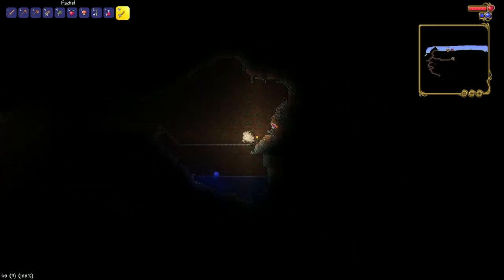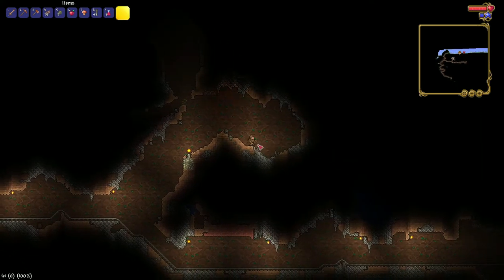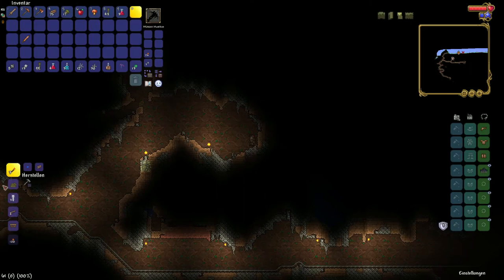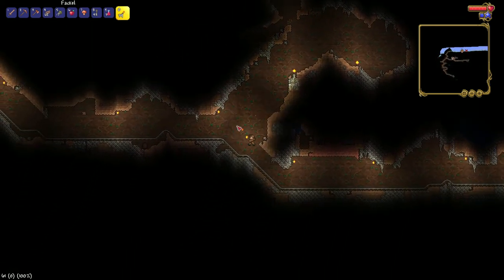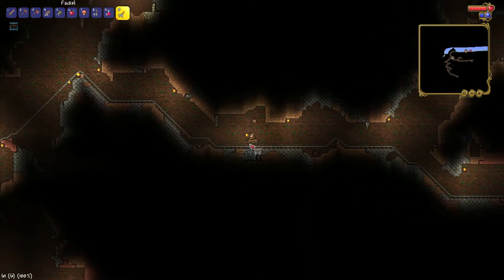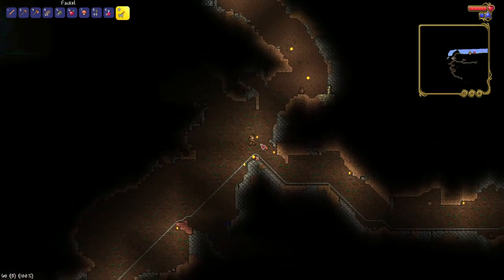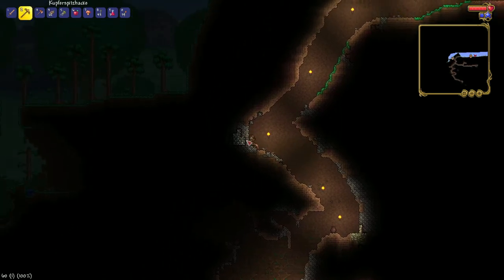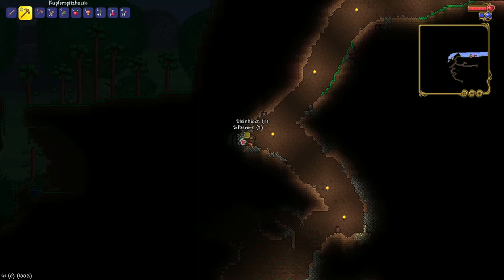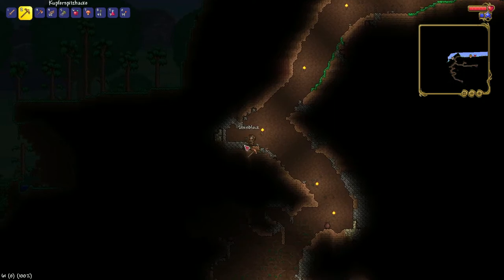Oh no, it ends here without giving me anything. It's lucky that we found such a cave early on, because sometimes you really don't get lucky with caves. We've got some silver ore. Some ores don't have armor pieces or tools, and some do. I think silver doesn't have armor — it only has tools — so it's still useful since we're still on copper tools.